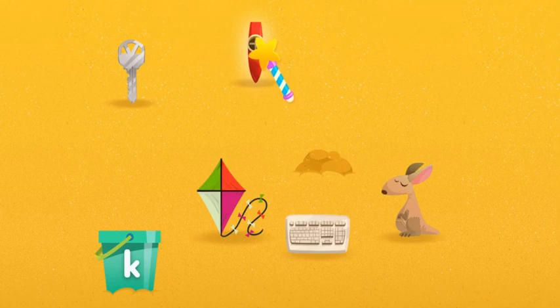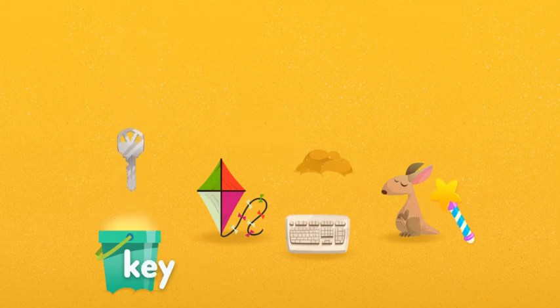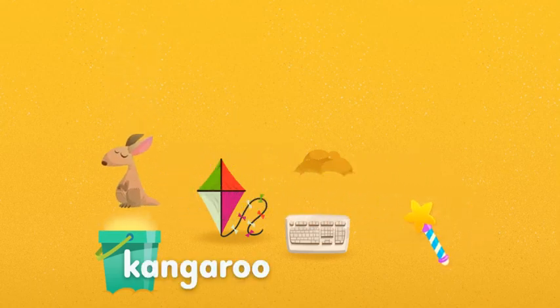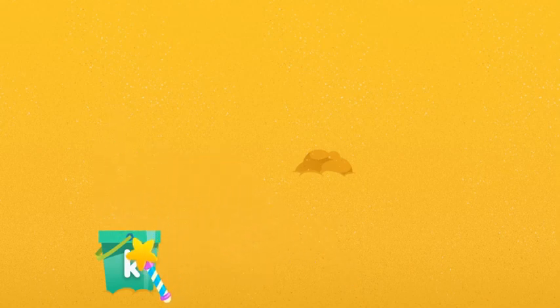Time to put them in the bucket. Click on each one. Kazoo. Key. Kangaroo. Keyboard. Kite. The letter K.